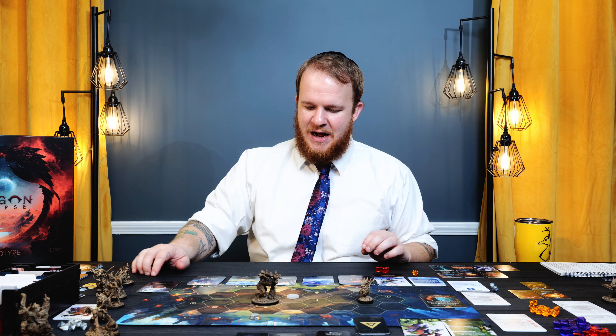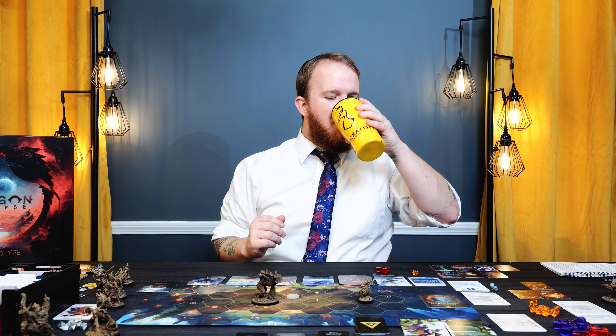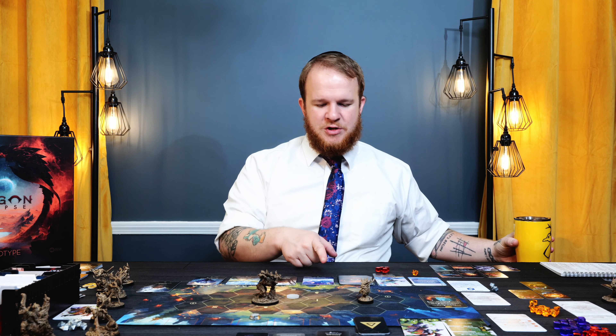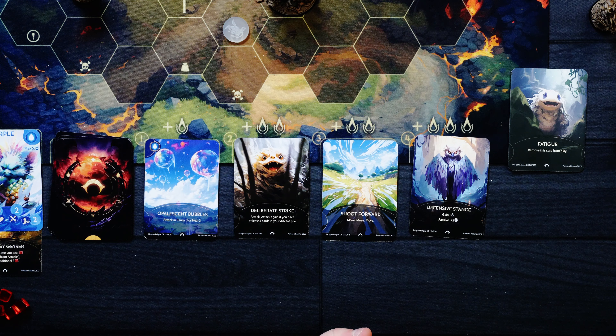Some new cards: Deliberate Strike — attack, then attack again if you have at least 4 cards in your discard pile. Nice. And Opalescent Bubbles — attack in range 3 or heal 2. This is one of the water cards I got from the expansion pack.